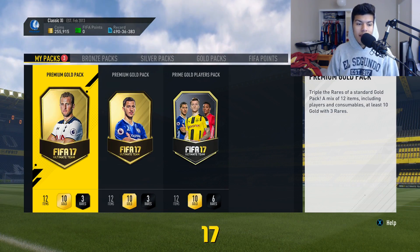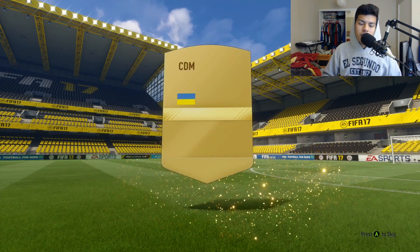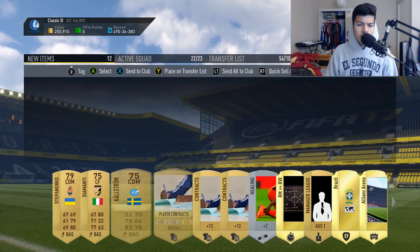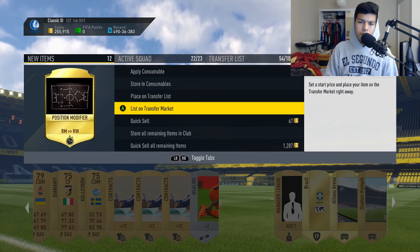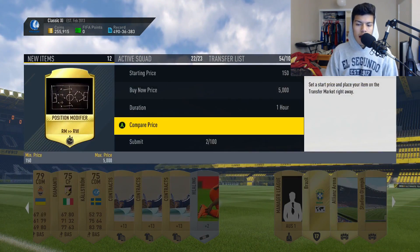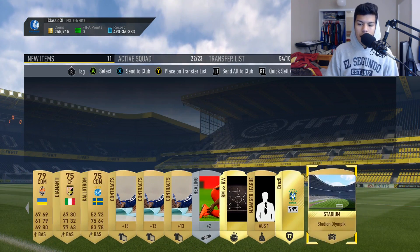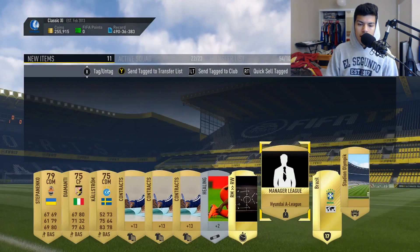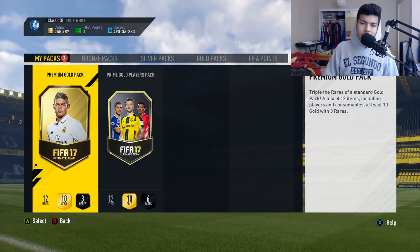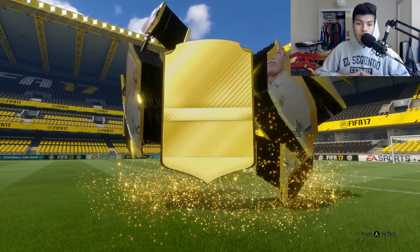We're going to start getting into the 7.5k packs before the prime gold players packs. Team of the Year players are out of packs now, which is very unfortunate — I didn't pack anything decent during the whole TOTY period. We get a foot healing card which we'll keep, because people are probably opening packs and we'll wait until the Weekend League for healing card prices to go up. Aliens Arena — not bad. Discard this, discard that, and keep the rest.